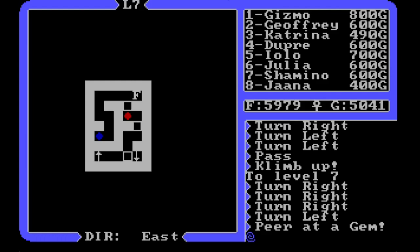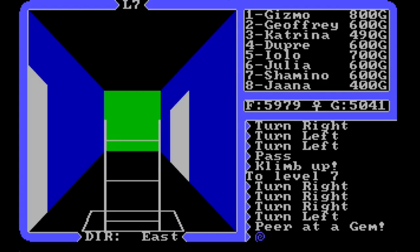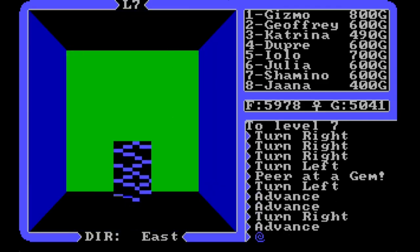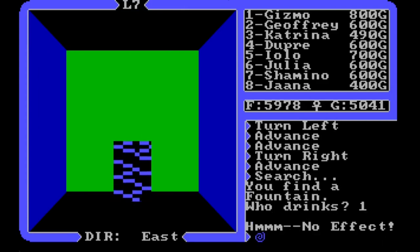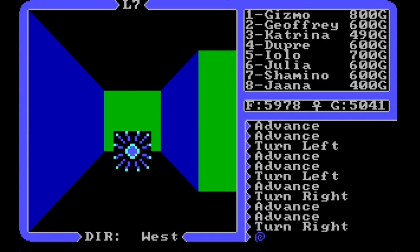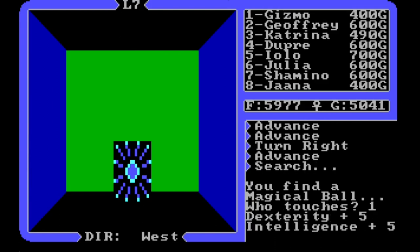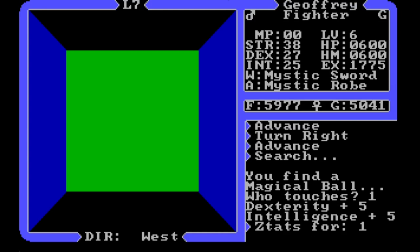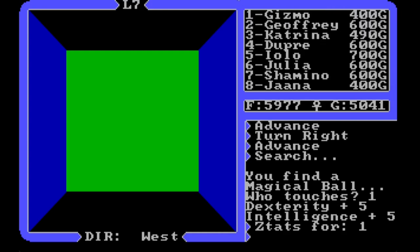Let's get out of the gem and go through the door right next to us. There's a fountain — I'll drink. No effect; I'm at full health so it's probably a healing one. I'll touch the orb — plus five to dexterity and plus five to intelligence. My dexterity is now at 50 and my intelligence was already at 50, so that might be the maximum. And look — my experience has maxed out at all nines. I may have to start parceling out these orbs to other party members.